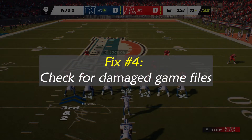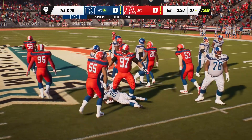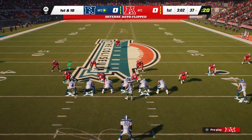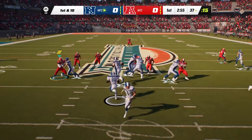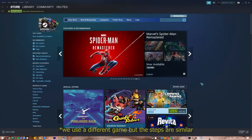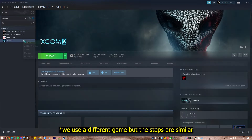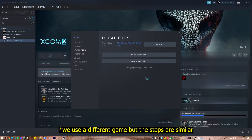Fix number four: Check for damaged game files. Fixing startup or crash issues in Windows PC games is as easy as checking the game file's integrity. All sorts of problems might arise if the game's data are corrupted or broken. If you're having issues with your game's files, the launcher you're using might be able to assist. These instructions apply if you purchased the game through Steam: Launch the Steam app, go to the Library, look for Madden NFL 23 and right-click the icon, select Properties from the drop-down options, choose the Local Files tab, select Verify Integrity of Game Files to begin the repair process, then run Madden NFL 23 again to check if the crashing issue is resolved.